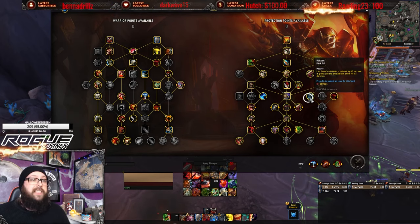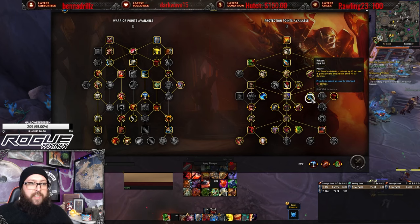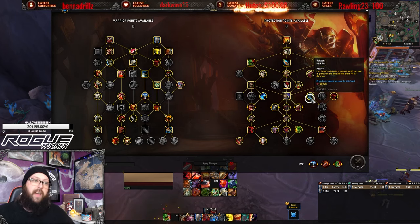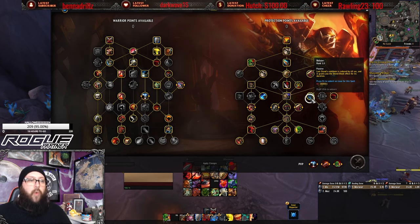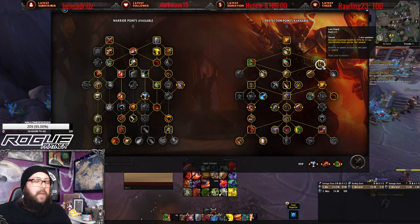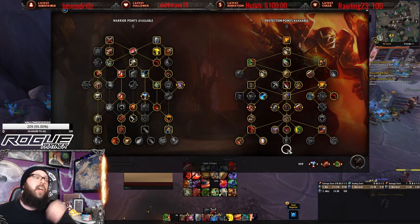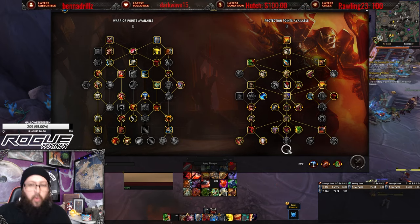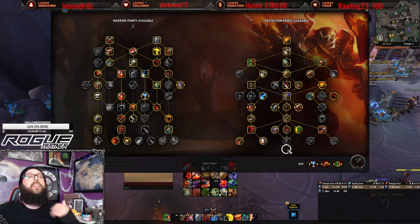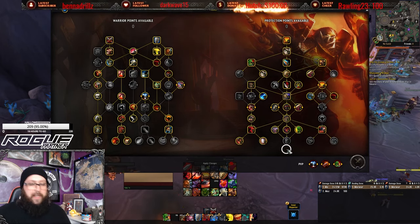You also have Bolster combined with Last Stand. When you use Last Stand — on a 2-minute cooldown, reduced from 3 minutes — it grants you Shield Block for the entire 15-second duration. It's very important to be hitting Last Stand when you need Shield Block. Don't use it towards the end of a pull; try to start the pull with it so you have decent uptime on your defensives.